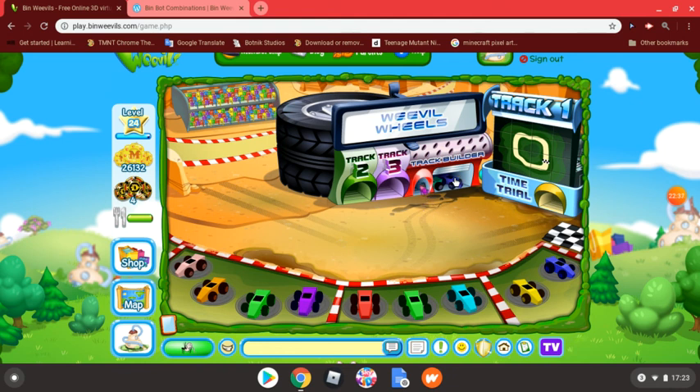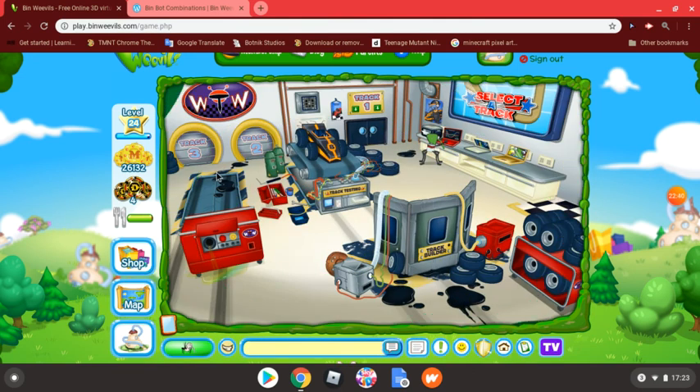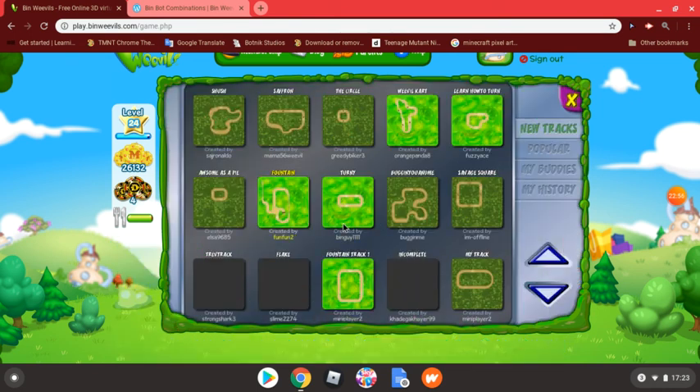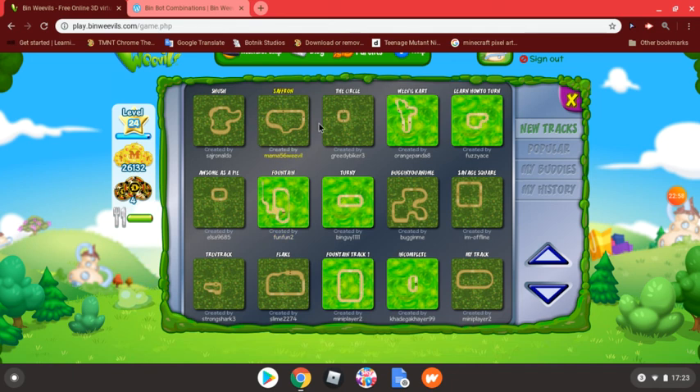You can only race against yourself now, as far as I'm aware. Let's just select track - that's the way to do just a normal lap on your own. You just see the crazy maps people create.